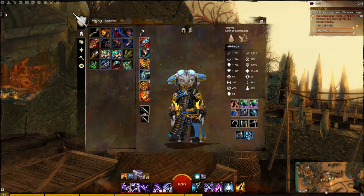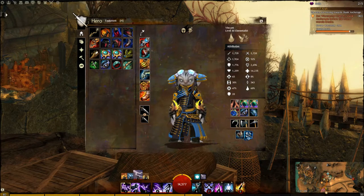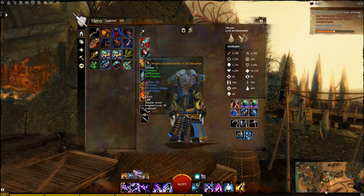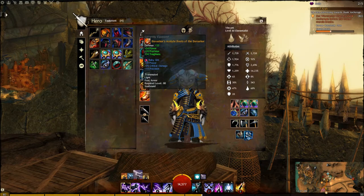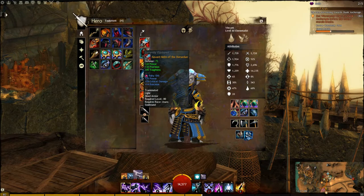For starters, I'm going to cover my gear, and then I'll cover my traits for both Dagger Dagger and for Staff, and then I'll show you what the build's capable of. So real quickly, I'll go through my gear here. I use Knight's gear in almost every slot. All of my armor slots are Knights, which is Power, Precision, and Toughness, but I socket it with Zerker, so I use Ruby Orbs for Power, Crit, and Precision.